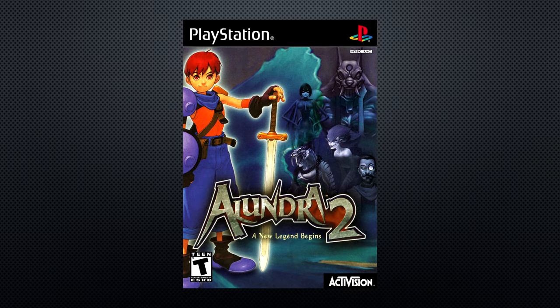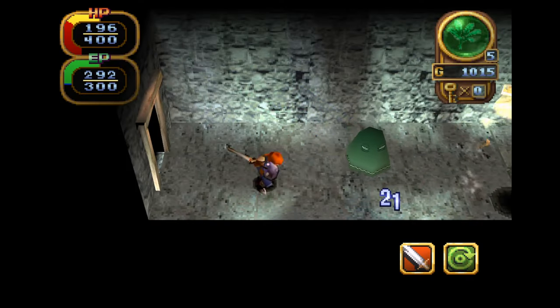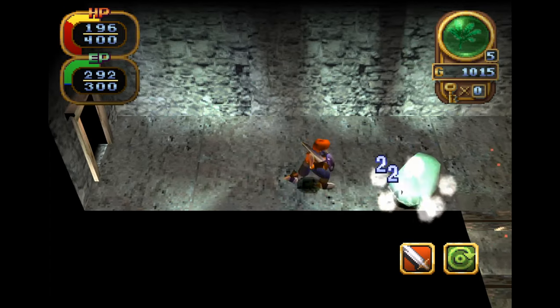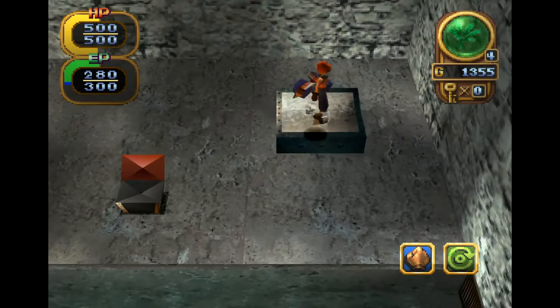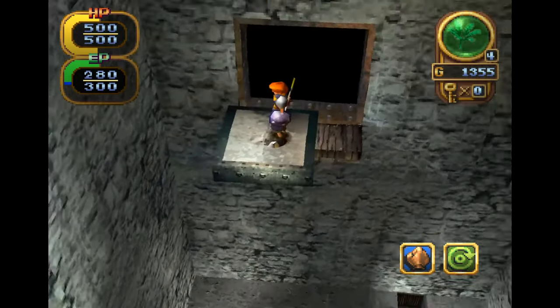Its follow-up, Alundra 2, aimed to recreate the appeal of the first but with a new 3D look, and it arrived on the PlayStation in North America in 2000. It featured the same developer, Matrix Software, but with new publisher Activision instead of Working Designs.